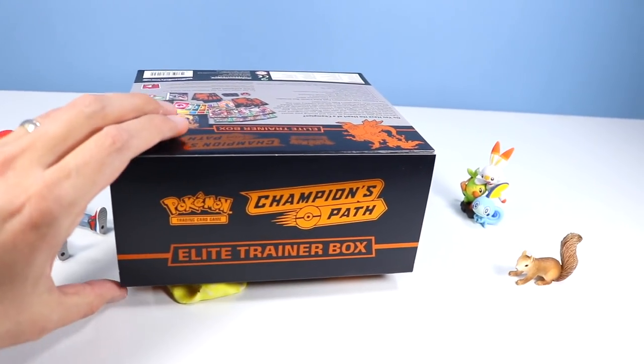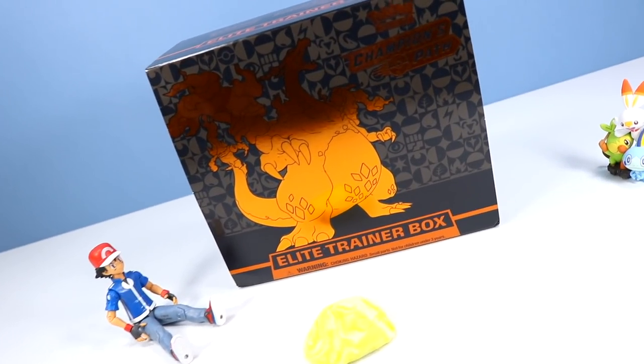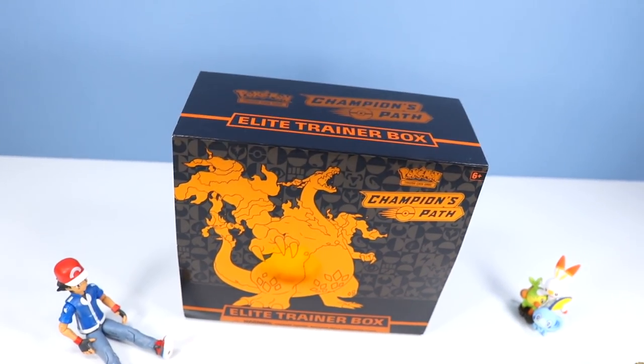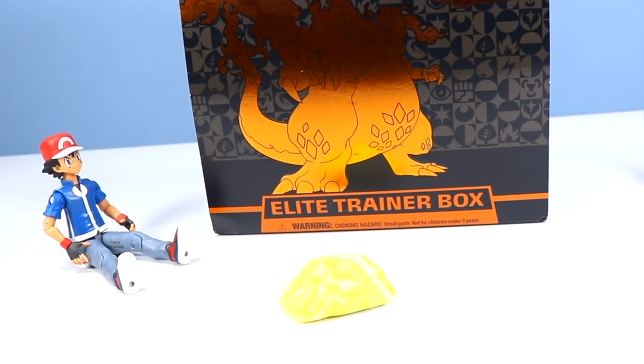So we have a lot to show today. We have the Pokemon Champions Path Elite Trainer box there, and it's so tricky to see with the reflective Charizard on the front. I cannot get a good angle yet. There we go, up from high. How's Pikachu doing? He appears a little flat.